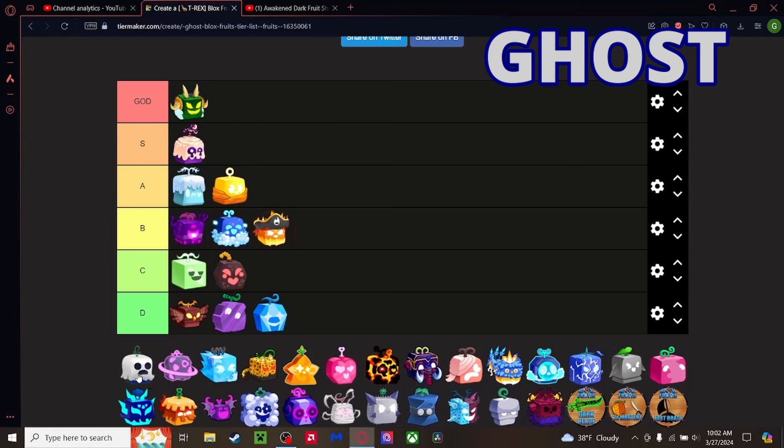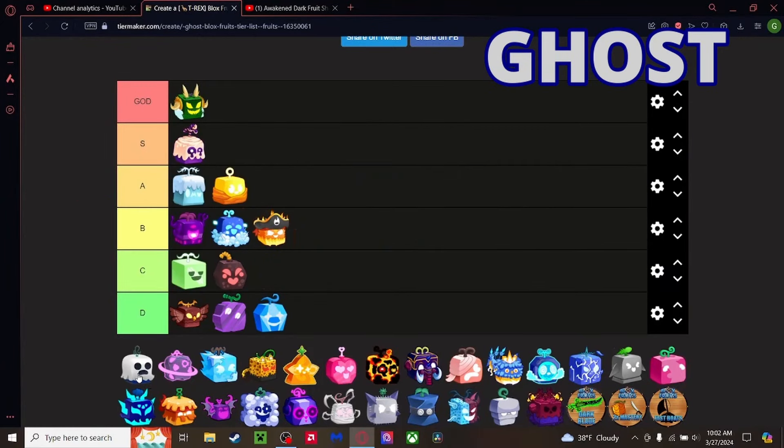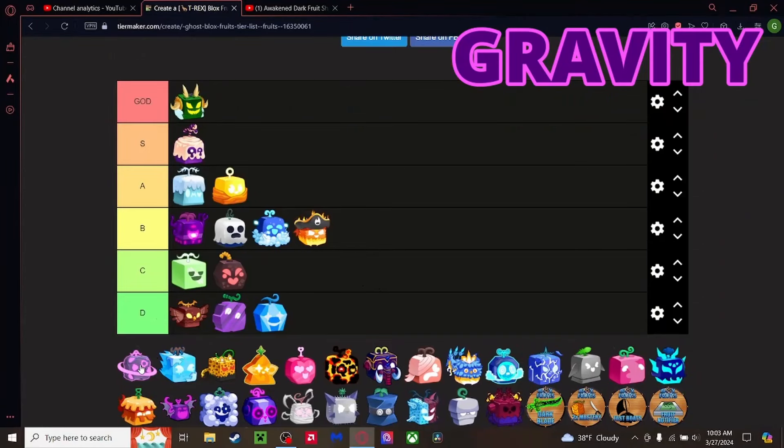Ghost fruit — the third fruit I ever had. It's been recently added and it's pretty good for PVP. The flight is decently fast, you can create clones, and there's a loud roar that does a crazy amount of damage. A lot of people will hate me for this, but it has to be done — it's going above Control, second best in B Tier just below Darkness.